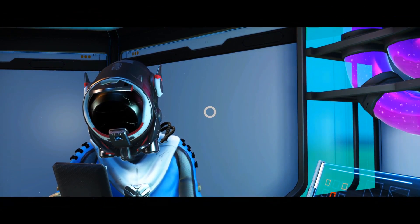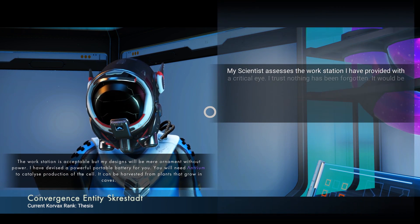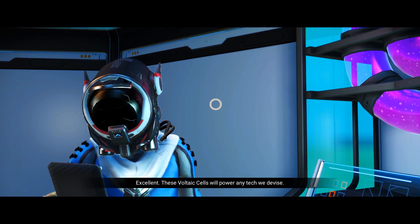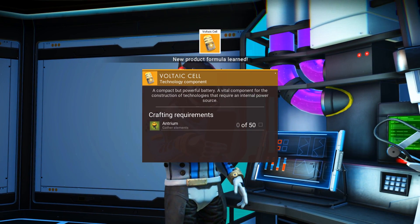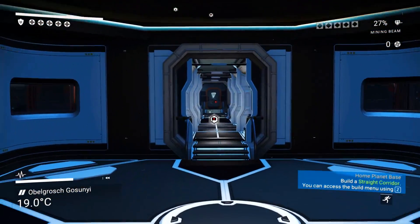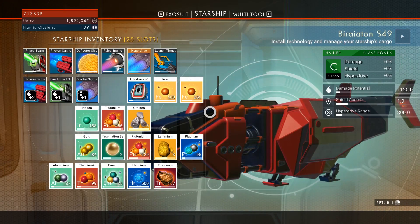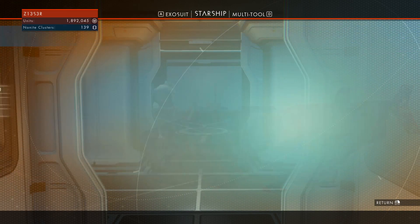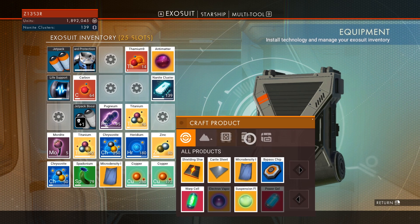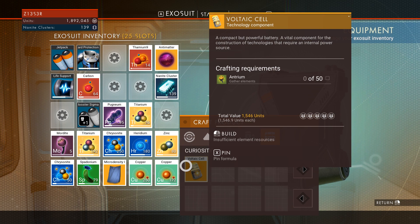Hopefully we can do that. I'd like to build a rover vehicle. What do we got? Workstation, okay cool. Antrium, antrium — oh we got a voltic cell! We need antrium to make it. I'm guessing that stuff's not on this planet. This is a frozen planet, it's like a frozen wasteland. Let's look at what I need for my rover. Voltic cell okay, antrium — let's pin this.